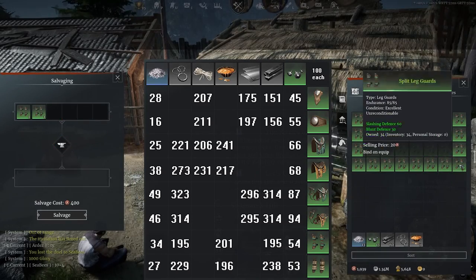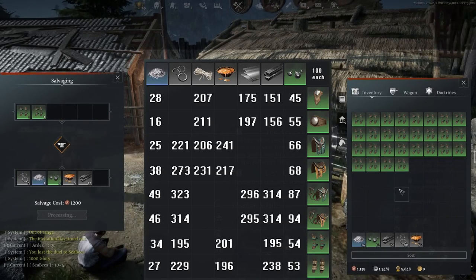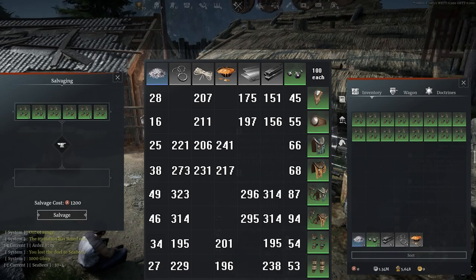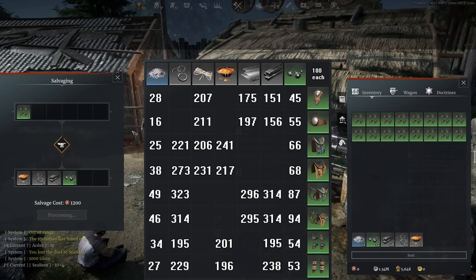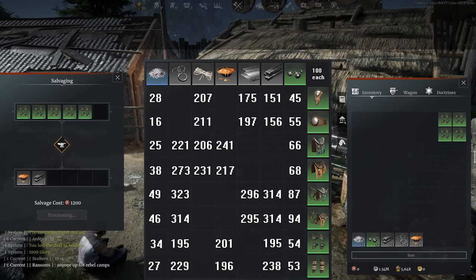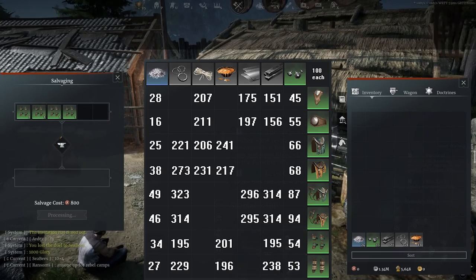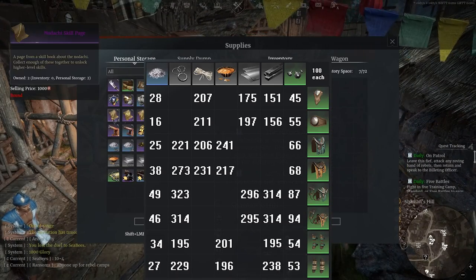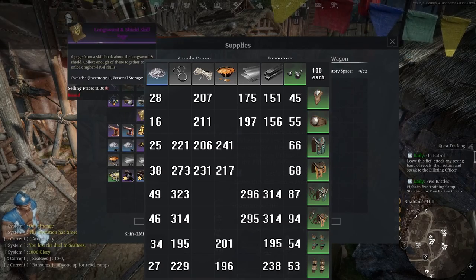This means you can fairly easily convert bronze to silver via salvaging fees at a fairly low loss rate. It does require an initial investment of silver, as well as people buying your crafting materials off of the market. My preference is to use them for crafting and to try to turn a profit on the actual crafting rolls, which I might go over in a future video.